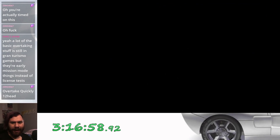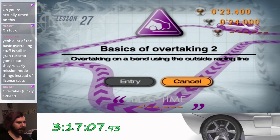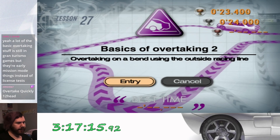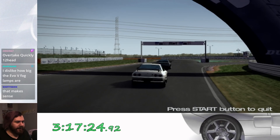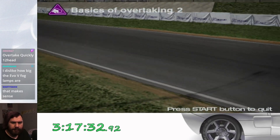Overtake quickly — you must quickly out-quickly the other quickly. Anyways, on to lesson 27, basics of overtaking two — overtaking on a corner using the outside racing line. So we're using a different four-wheel drive car, a GTR for this. Welcome to lesson 27. In the last lesson, you learned how to pass your opponent on the inside of the racing line.